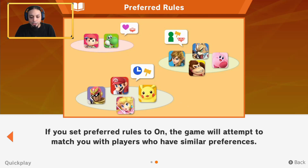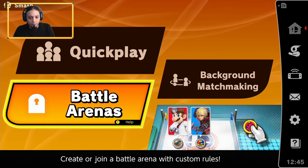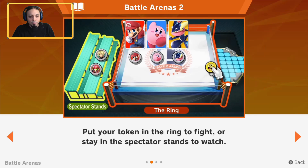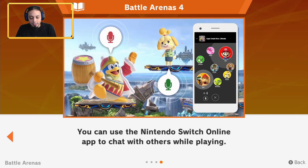If you set preferred rules to on, the game will attempt to match you with players who have similar preferences. And then battle arenas — this is exactly what this video is going to be about. Battle arenas are specialized rooms where you can battle other players. You can create your own arena and set the rules, or join someone else's arena. People are watching and spectating — it's really fun. You put your token in the ring to fight, or you stay in the spectator stands to watch. You can also use the Nintendo Switch Online app to chat with others while playing — I haven't tried this yet but I'll do a review in an upcoming video.